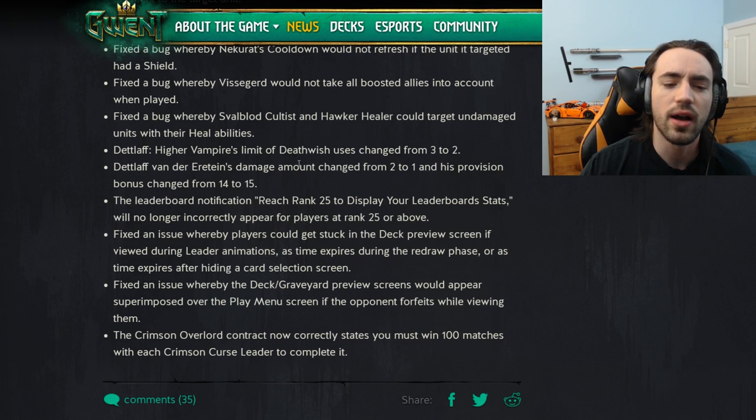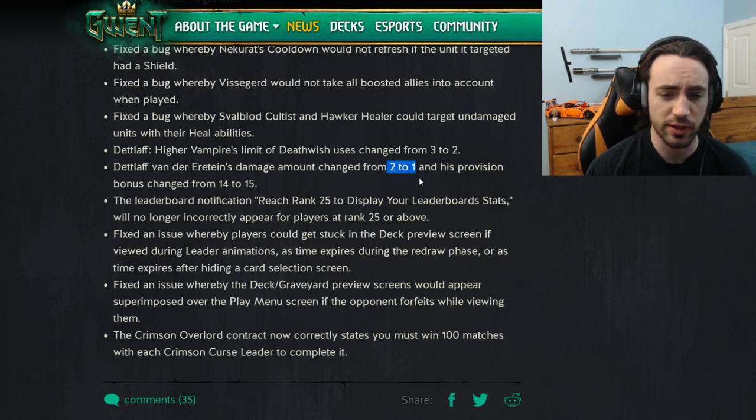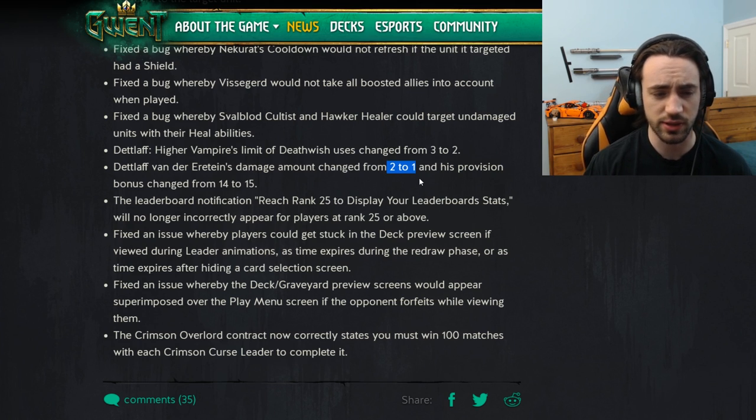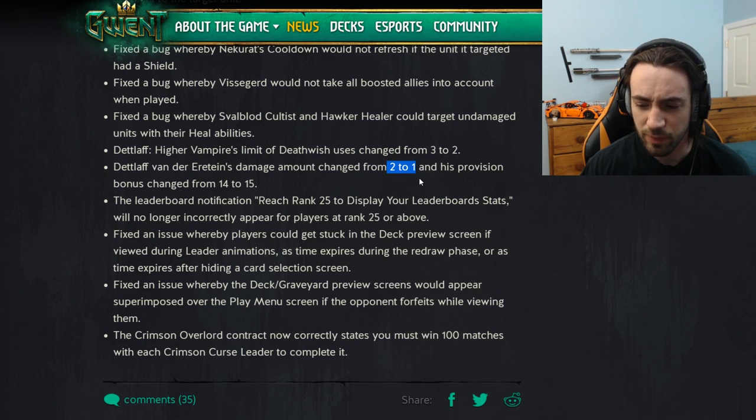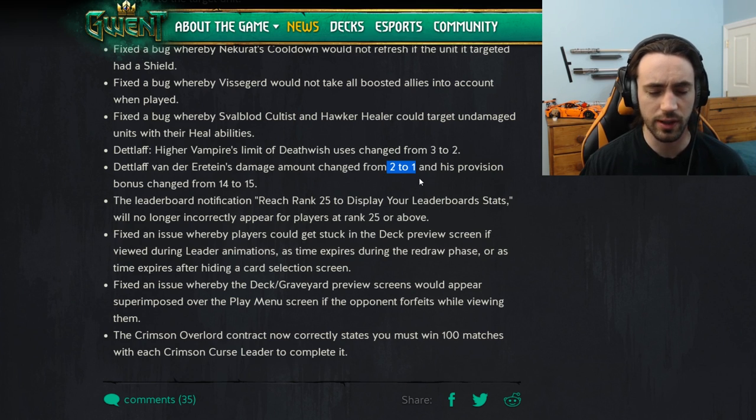The other nerf is Death'laughs — the damage went down from two to one. Before, Death'laughs did two damage and if you killed the unit you spawned a two; now it does one damage and if you kill a unit you spawn a two. It did get a provision buff from 14 to 15, which is nice. But losing a damage on each tick is huge — killing units is much harder, and setting up Gorgon is going to be much harder because typically you'd ping a three down to one and then play Gorgon. You can't do that anymore. You could double ping but that feels horrific. If your opponent plays a six-point engine, Death'laughs can't kill it. Typically you'd play Regis, ping it for four, then follow up with Death'laughs — but using two Death'laughs ticks to kill something feels terrible.